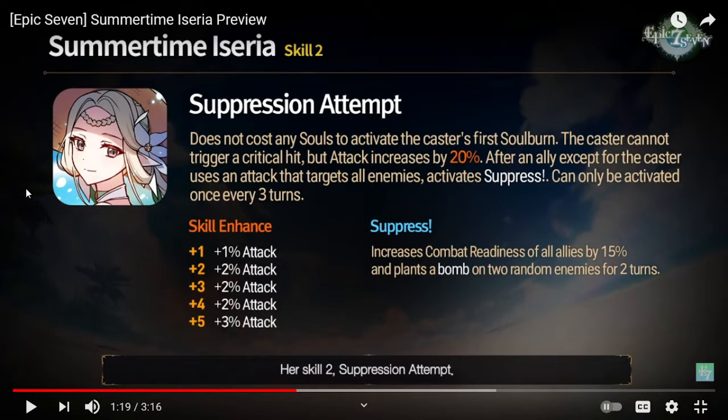Her S2 gives 30 extra attack on top of her 1200 for free. You can S1 into S3 on turn one without any need for a Tagahel. The caster cannot trigger a critical hit, but attack goes up 30. After an ally except the caster uses an AOE attack, Suppress activates — this can only be activated once every three turns. A lot of people are just going to try to max her speed and take first turn, but that's not what you want to do.